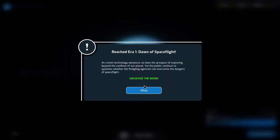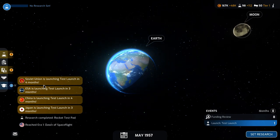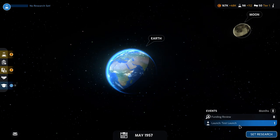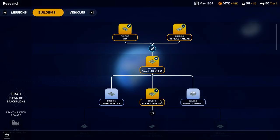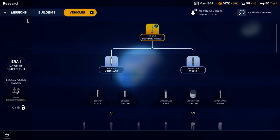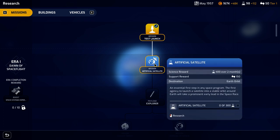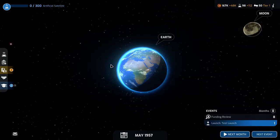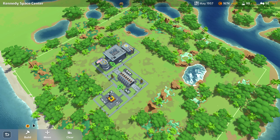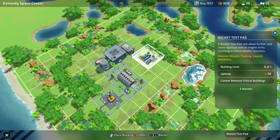Since we don't have any indication that anyone else is doing anything — oh, now we do. The others are going to do their test launches in about three months. That's fine; I think we're going to be ready soon enough. We have researched the rocket test pad. We could go for better vehicles, but I'm going to want to go for the next type of mission. Let's also build this rocket test pad and see what the adjacency bonuses are.